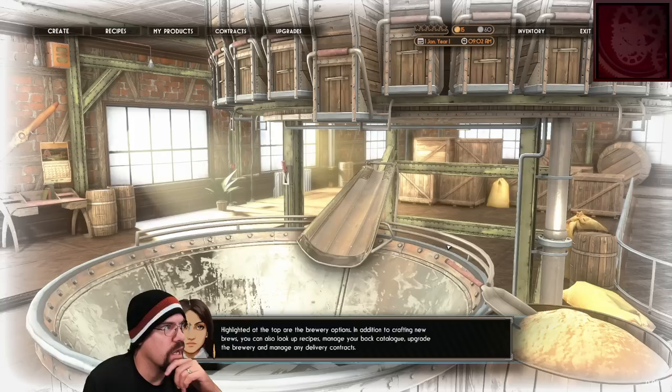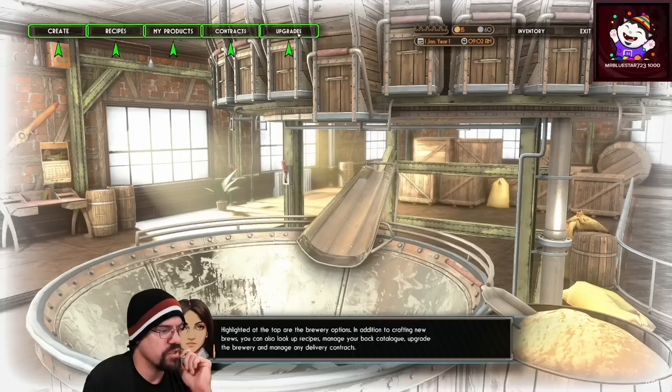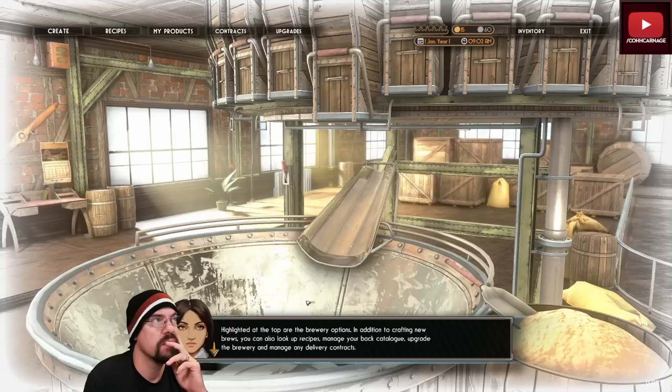Highlighted at the top of the brewery options — in addition to crafting new brews, you can also pick up recipes, manage your back catalog, upgrade the brewery, and manage any delivery contracts.